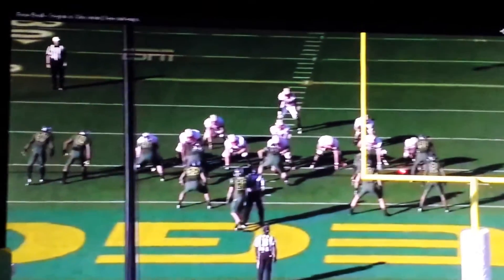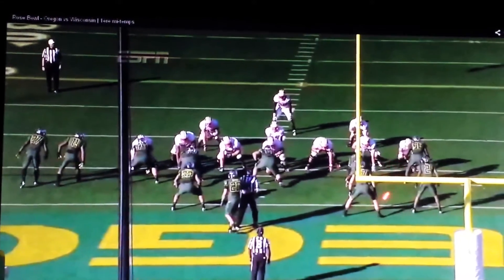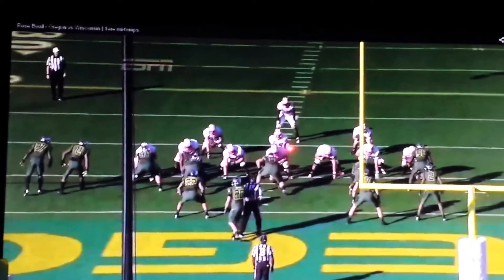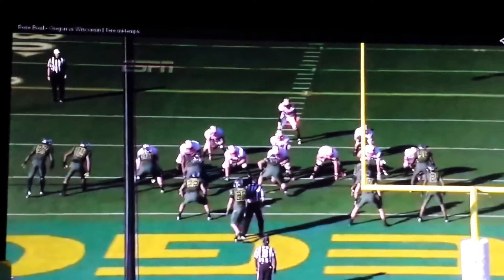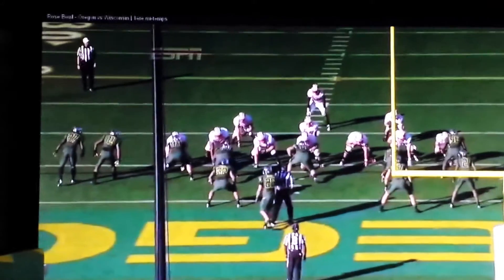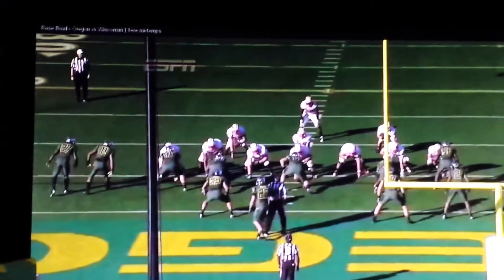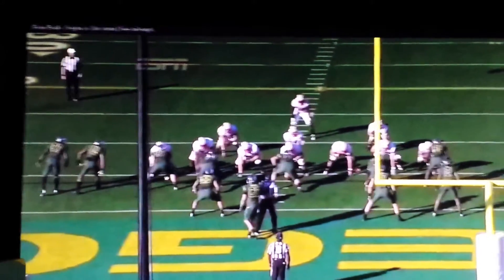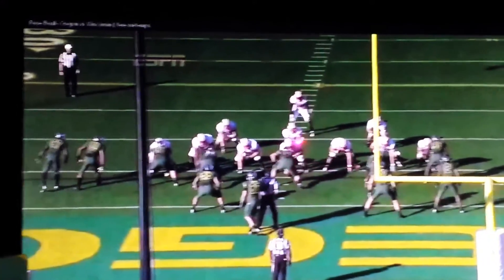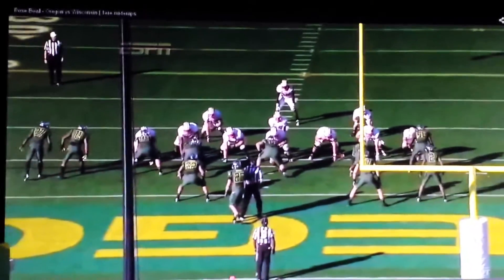What's going to happen is this tight end is going to free release into the end zone in that kind of route, which is going to cause these linebackers to have to respect what if this is a play action. I originally believed that this play was probably designed so this tight end gets hit by Wilson on the pass, but I think Wilson just didn't find anybody. And I think the way the play is designed is that when Wilson boots out this way, it's pretty much a walk in the park to the end zone.